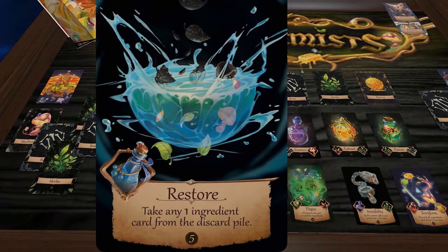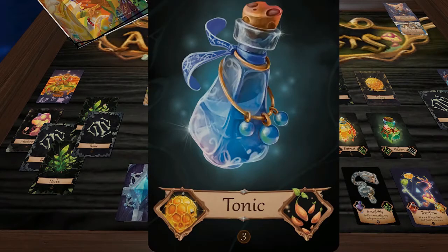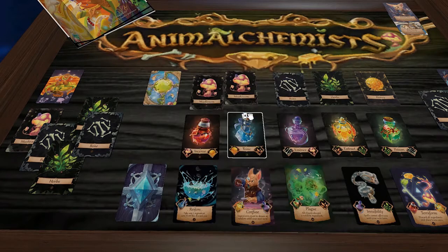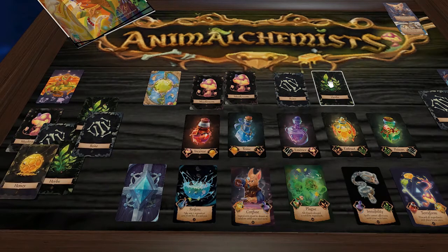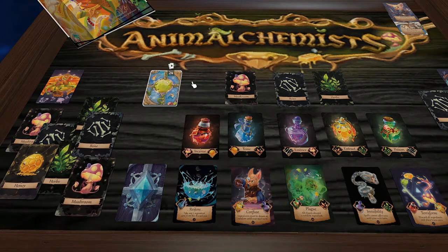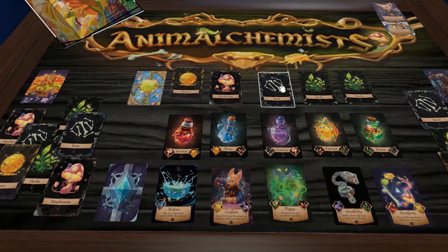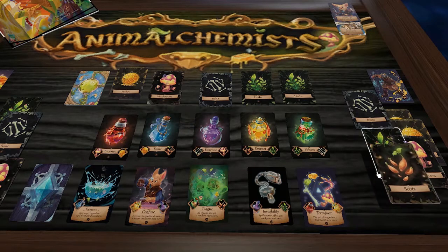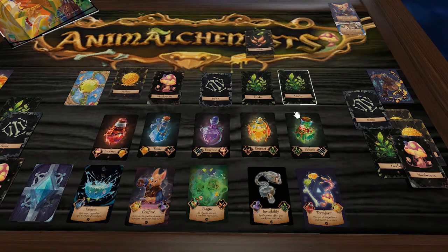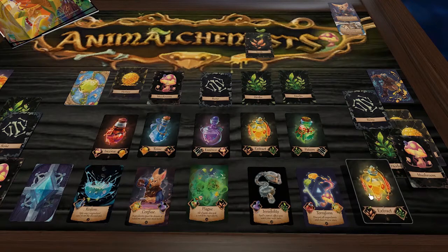The Pangolin didn't get the seeds they wanted, so they pivot. Looking at Restore — which needs a blue potion requiring honey and seed — they grab more ingredients: honey and another mushroom. The Honey Badger now has their seed, so they redeem for potions: Extract needs a seed and an herb, and a red potion needs a mushroom and honey — both of which they have.